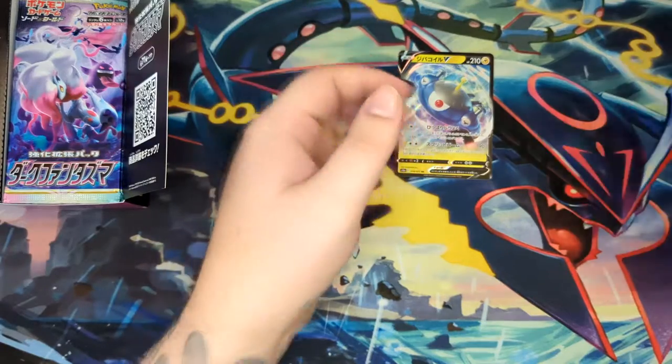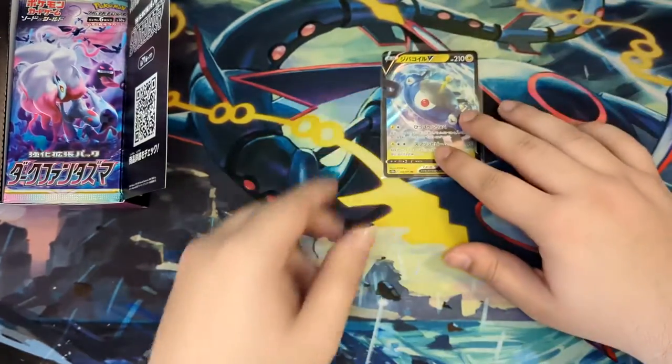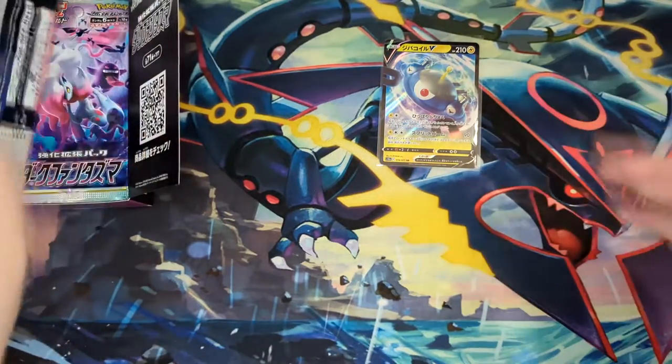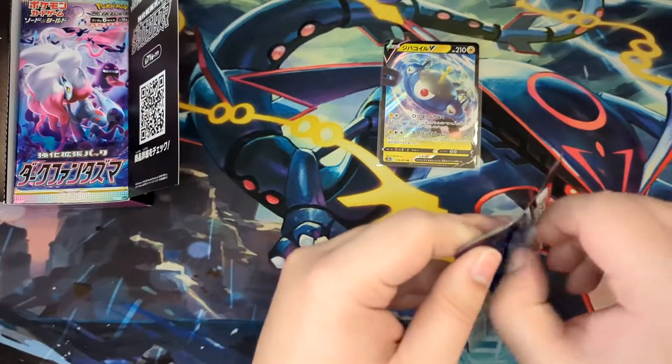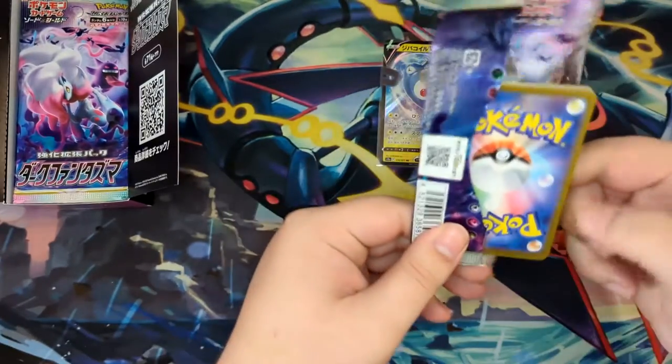We're starting it off with a Magnezone, which kind of looks familiar to our Lost Abyss vs Lost Origin battle, where we put two Magnezones from Lost Origin.